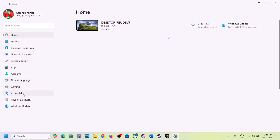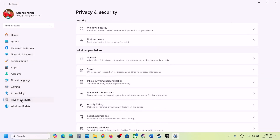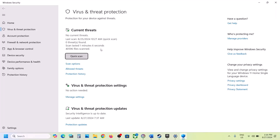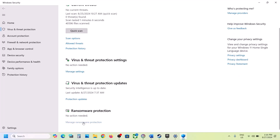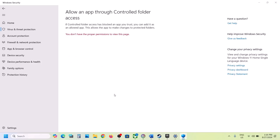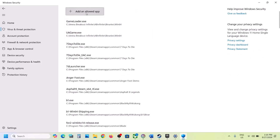Click on Windows Security, then click on Virus and Threat Protection. Scroll down — at the end you will see 'Manage ransomware protection.' Click on it, then click on 'Allow an app through controlled folder access.' Click Yes to allow, then click on 'Add an allowed app.'